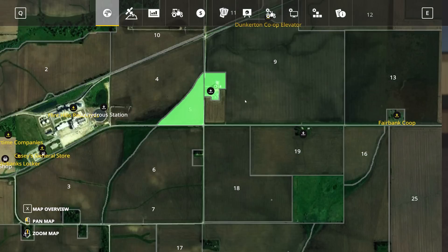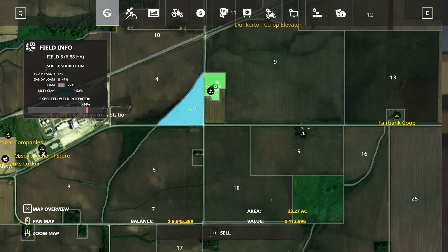If I switch views of this map, you can see that we bought field 5 already, and if I click on field 5 here you can see that there's a new field info display that pops up on the buying screen.